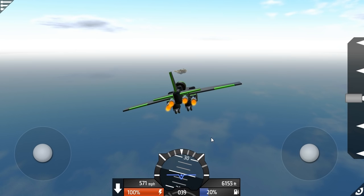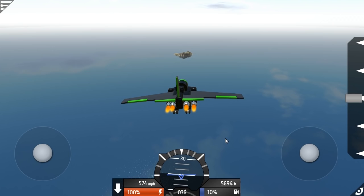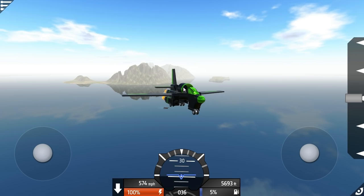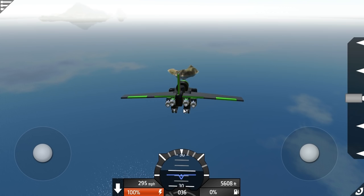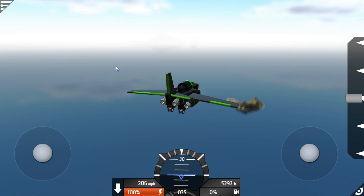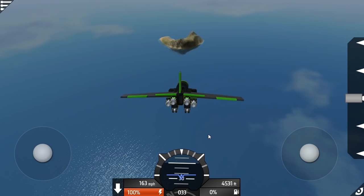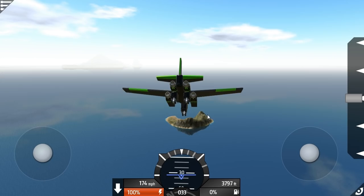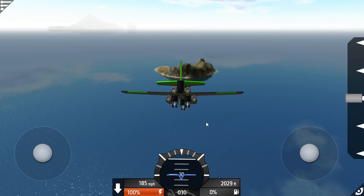There must be loads of stuff hidden on other islands dotted around that you have to fly to. There's another landmass over there too. We're losing speed and falling out of the sky - nothing we can do about it. 5,000 feet, just gliding gracefully down. Without the forward velocity I'm just nose diving. The wings don't provide enough lift - they're nowhere near big enough.